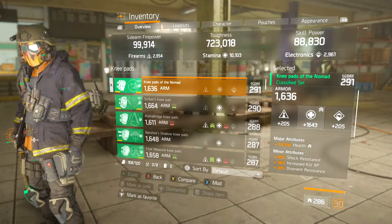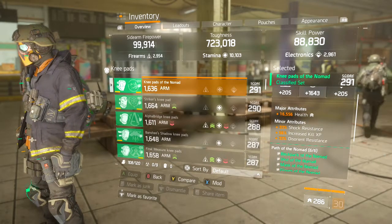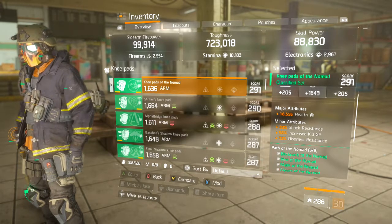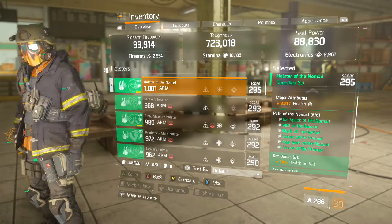The knee pads are rolled into stamina, like everything else on this build. You can see we went to 16,000 health right there. The holster is obviously the Holster of the Nomad.